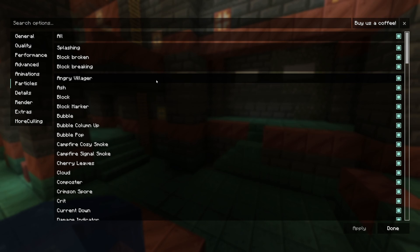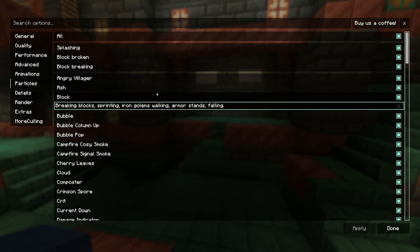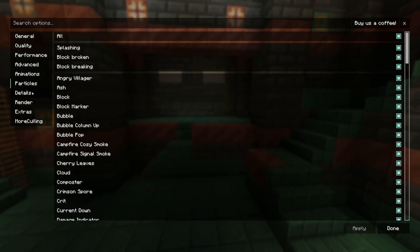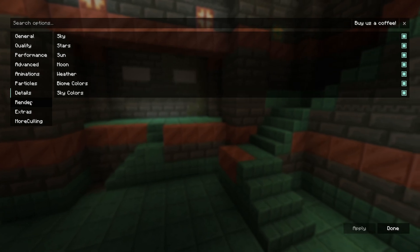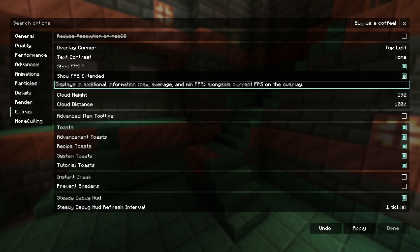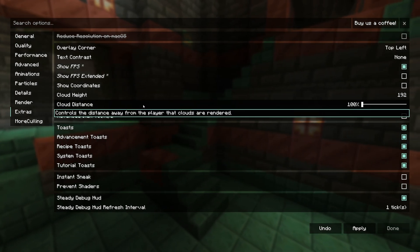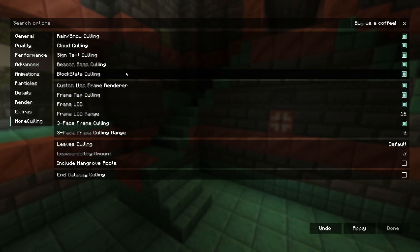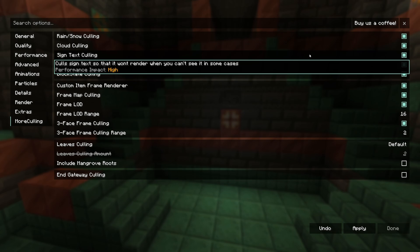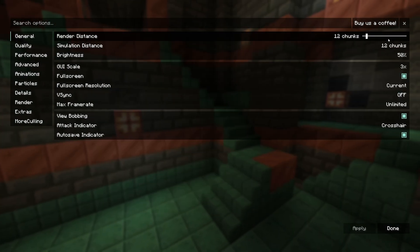In the Performance tab, keep everything at default. In Advanced, keep it default as well. Animations can be turned off if you want but it doesn't affect FPS much. Particles do take away maybe one FPS when they appear, but just leave them all active. Details: leave default. Rendering: leave default. In Extras, I'll show my FPS for this video but not FPS Extended since I don't want the graphs. More Culling: leave on default as well.